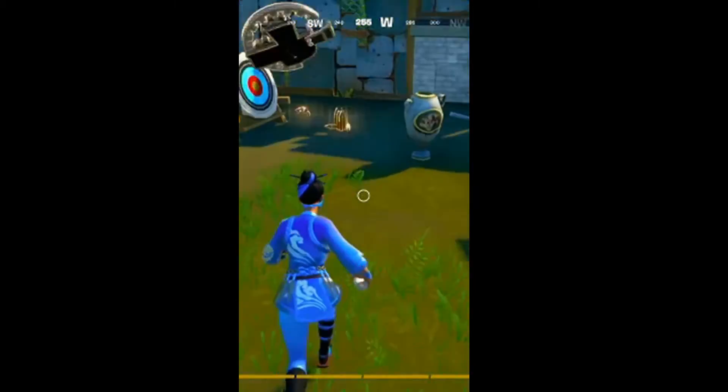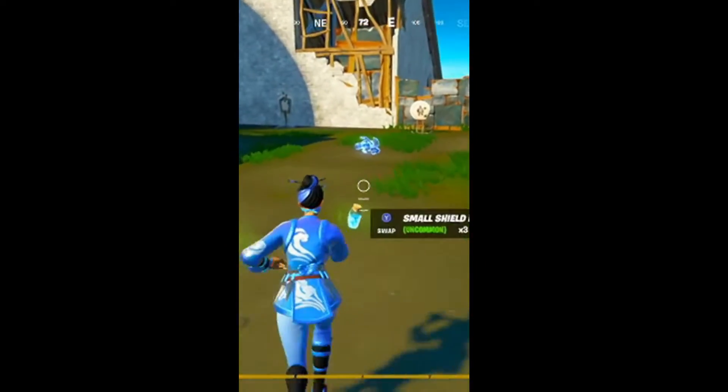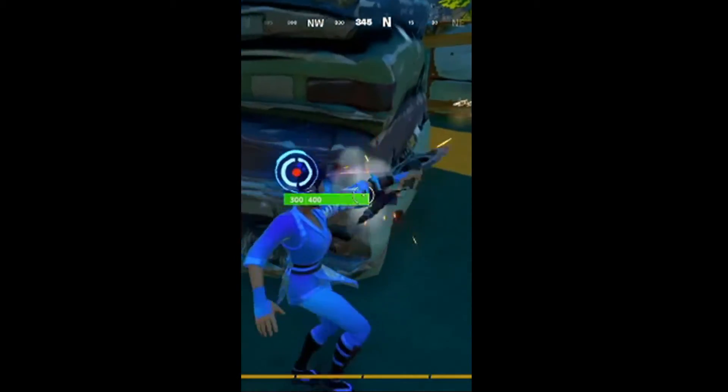But you guys probably want a spaz since they nerfed these things. So let's go quickly find a spaz. Dax barrels give you mechanical parts.